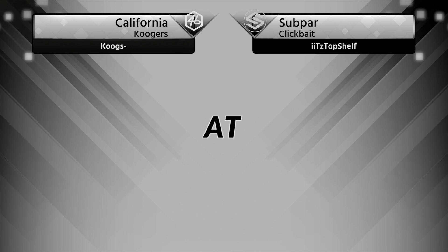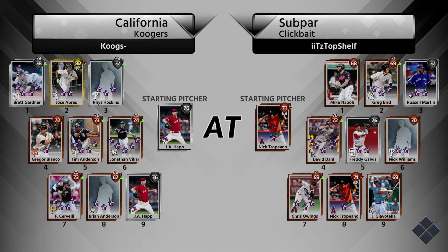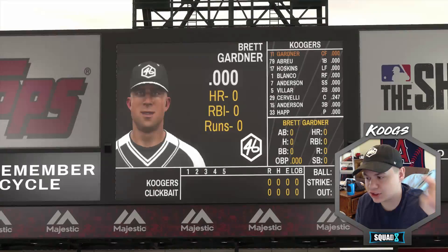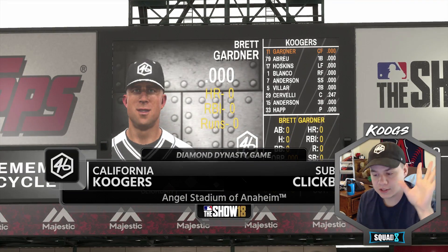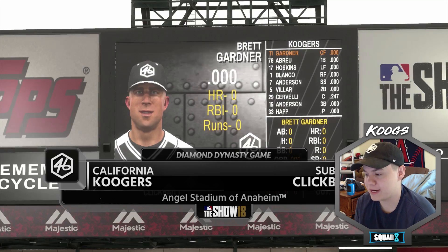Alright, here we go guys — let's see who top shelf pulled. Not very good — Freddie Galvis and Russell Martin are his only two silvers. I cannot wait to use Rhys Hoskins against Shelfie. Remember, I went 2-0 against Shelfie in 2017. I don't believe I've played him yet this year, so it could be bad, it could be good. We'll find out.